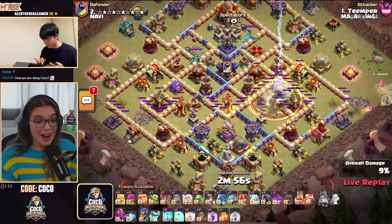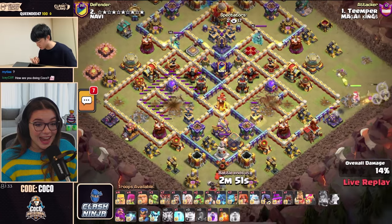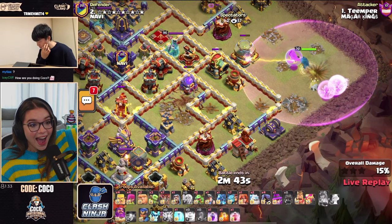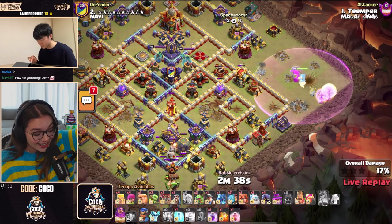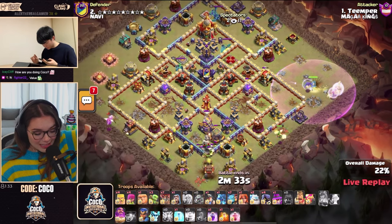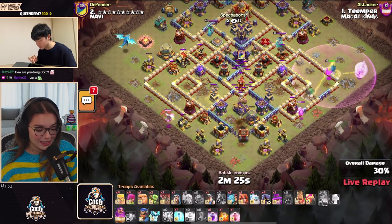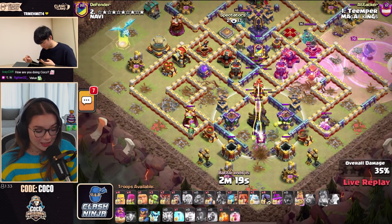Tempher with a giant arrow! He gets both of the Multi Infernos down. Queen gets those healers — oh wait, he left them! He left them for a Warden walk. What a sneaky little Queen ability! He gets both Multi Infernos and left the healers there for a Warden walk. Log Launcher is coming in from the south-hand side, getting really nice value and doing damage on the Eagle Artillery.